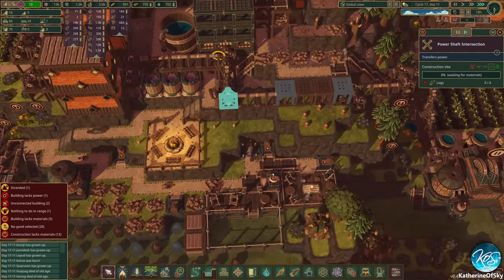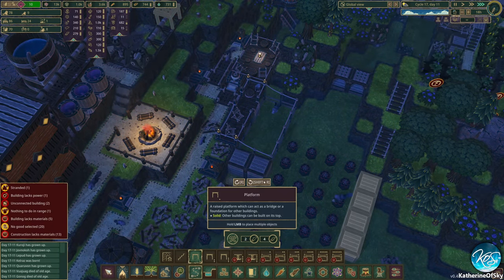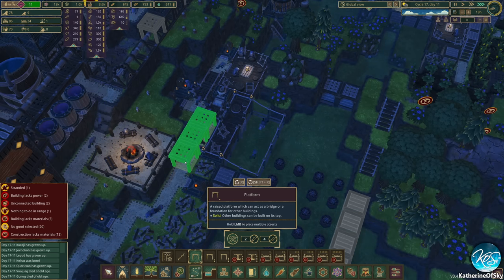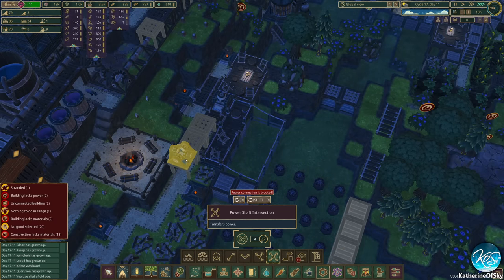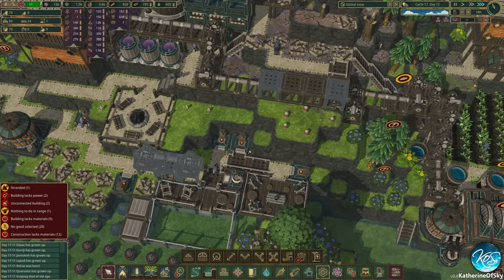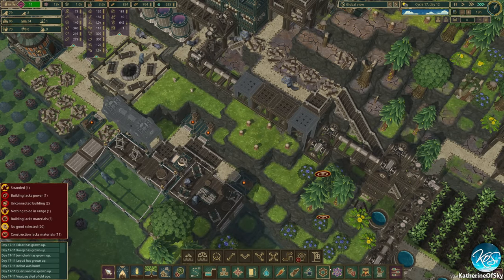And now we're going to have power restored here. And speaking of power, we can make sure that we get this power going on as well. So this is going to be — I'm going to leave this I think until we get what we need. But we can put in the connecting bits right now just to have them thought about.